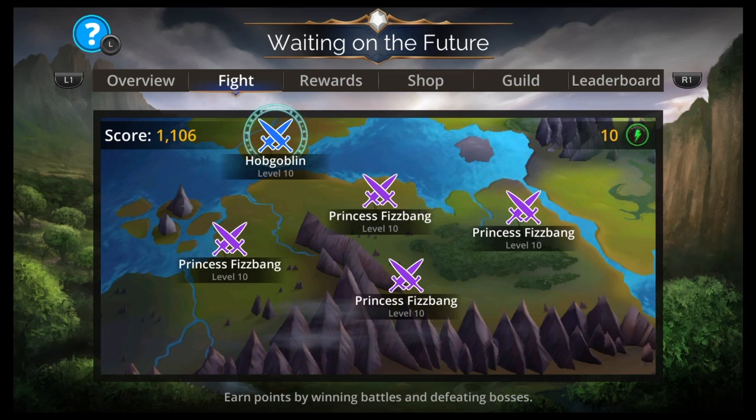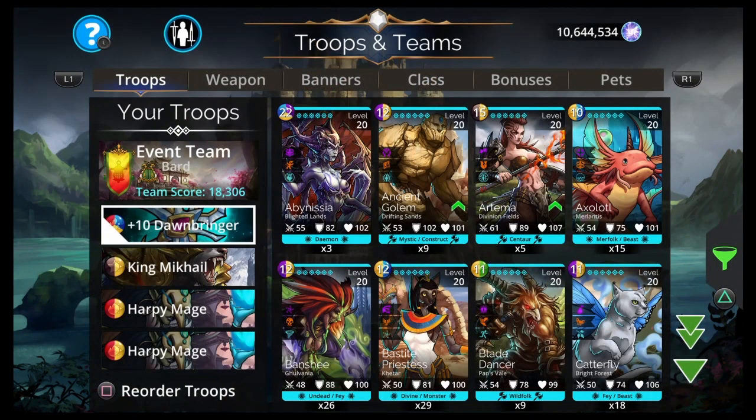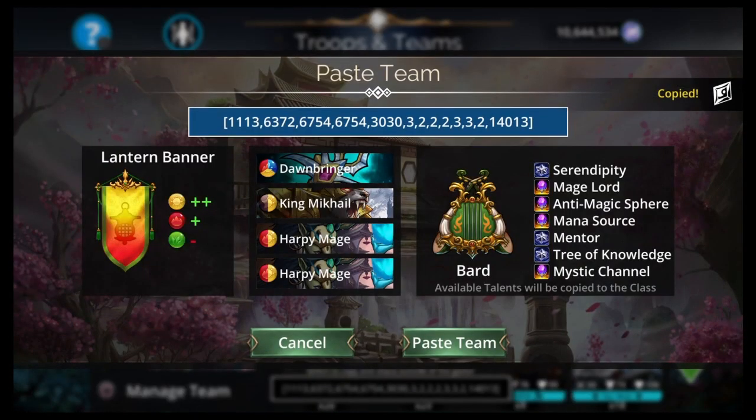If you want to just go with skulls because you're tired of spell damage — doesn't Rathamon make like a mix of skulls in purple? And then doesn't the Doomed Axe turn purple to skulls? I think that would be fun and work really well. It just wouldn't be as fast.